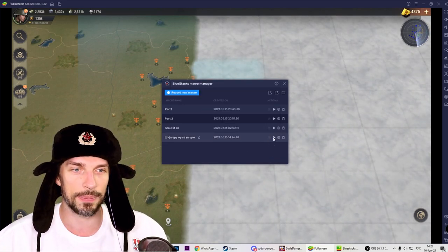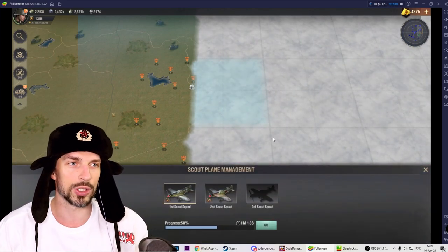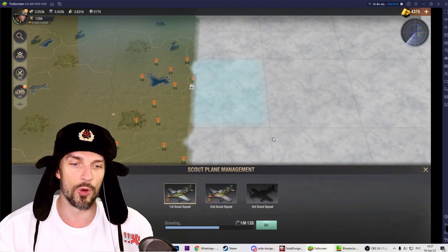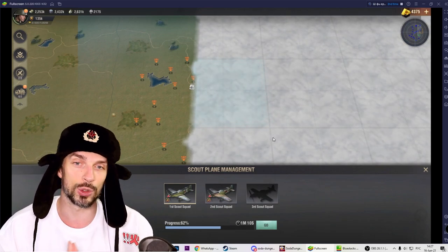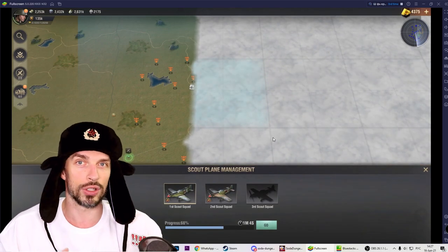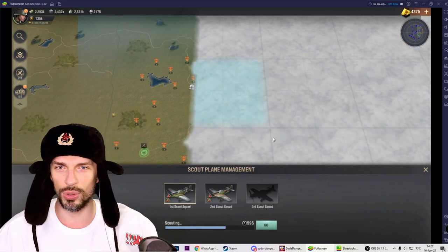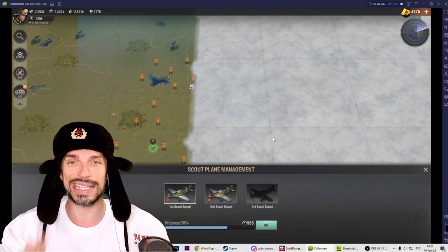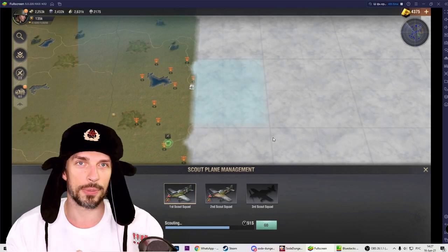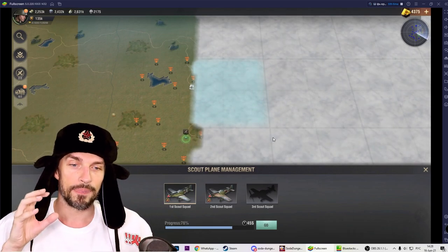Press play and it runs automatically. In the top right corner you can see how many times it has played. It will press that scout button for you. The great thing about this macro is it won't break anything, it doesn't depend on anything, and you can keep it running when you're not playing — if you're sleeping, at school, at work, or at the gym — your account will keep scouting that area.